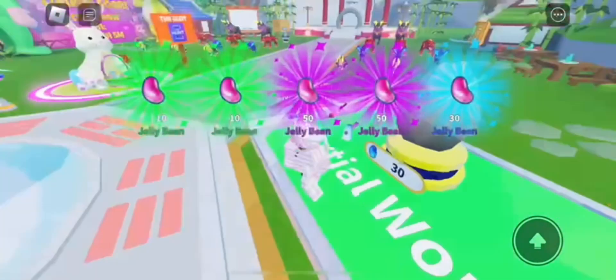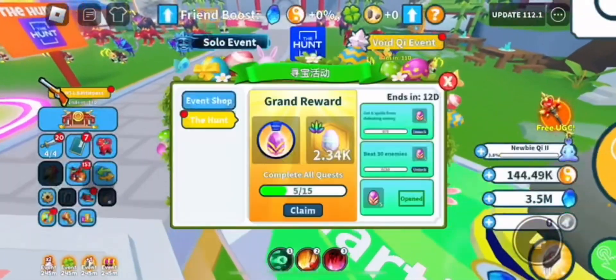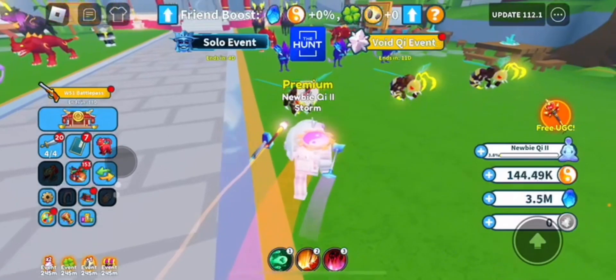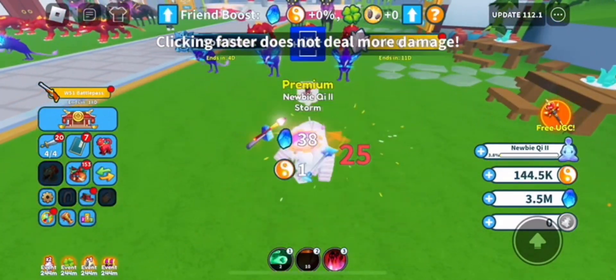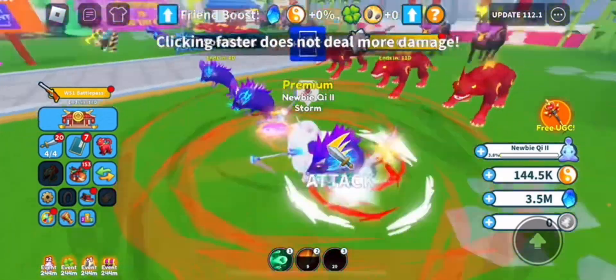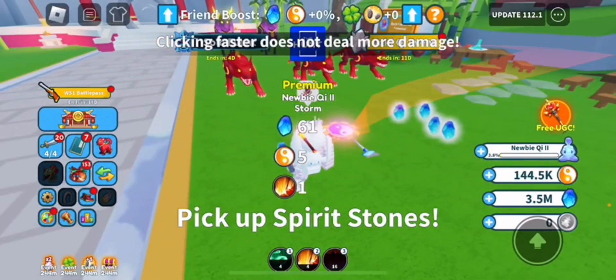Now for the next one, you can open it and you get a bunch of jelly beans, or whatever these are — I'm pretty sure they're jelly beans. For this one you can do tasks 2 and 1. You just have to get 5 of these spells and they appear on your screen. I already finished it — it's that easy.